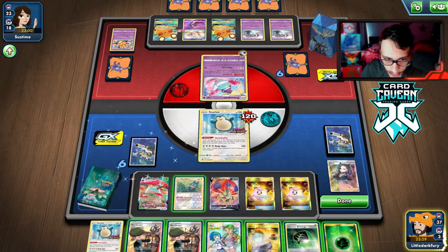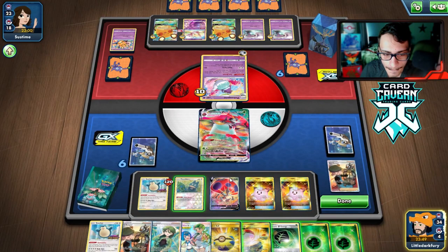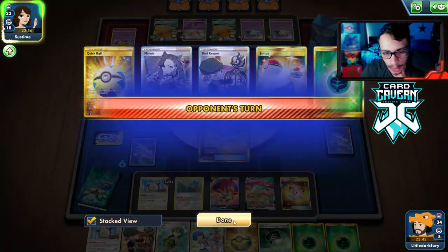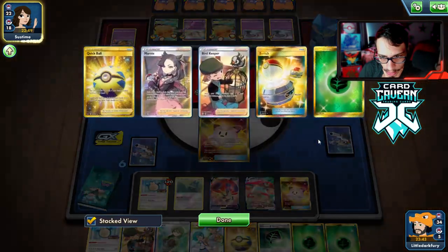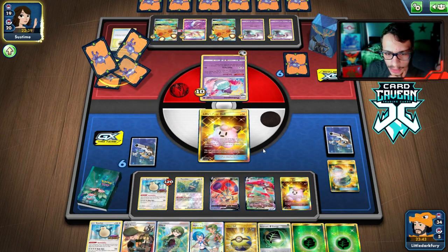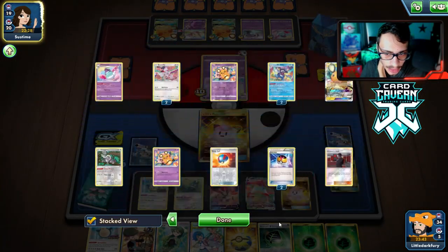We finally got the Orbeetle — we can Bird Keeper now. We couldn't get another Orbeetle though, so we switch into doll and Munchlax. I probably would have put Switch on top of the deck in case they Boss me. We're chilling — this is a matchup where Cheryl is really good and they don't play hand disruption. We get a lot of damage in play with Eerie Beam, and they still haven't played a Boss yet, so we're okay.